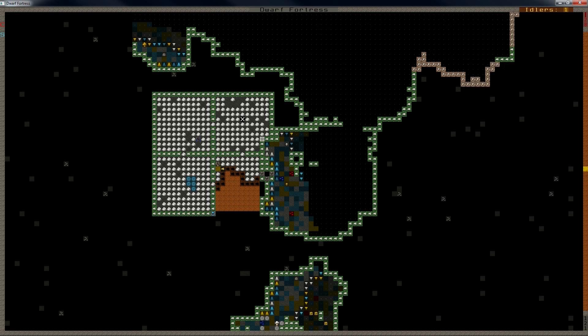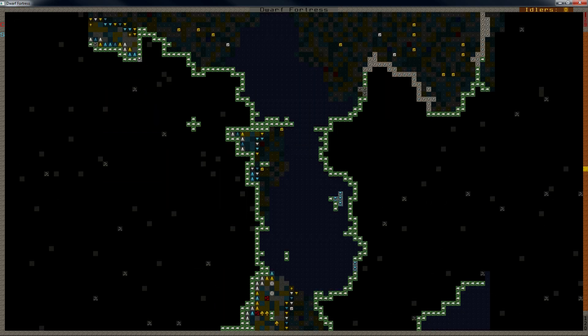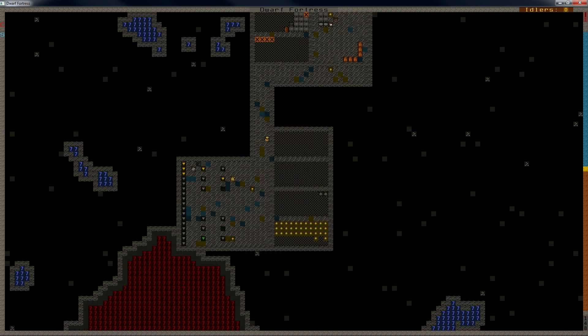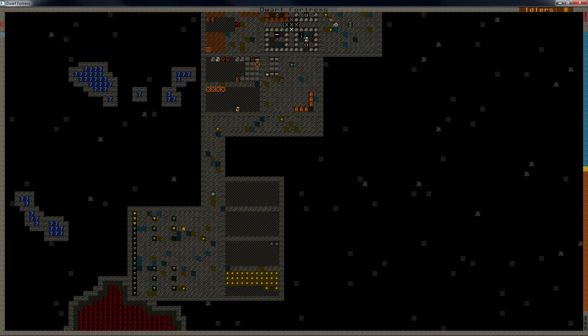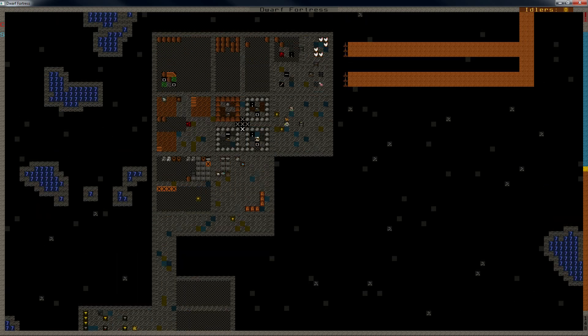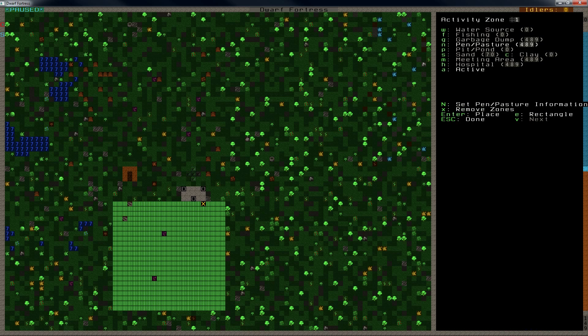We've got a nice little pile of marble here and some gems — aquamarines. Nice. Breaching the caves means that we will soon get interesting growth in our area here. As you can see now, we'll soon have trees growing in the walkways. It's not bad, but it gets a bit cluttery.